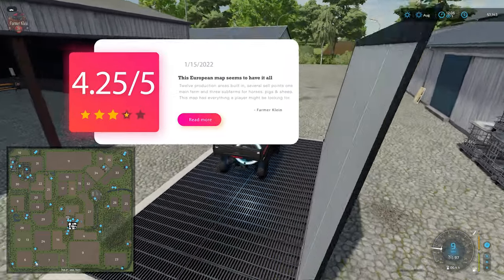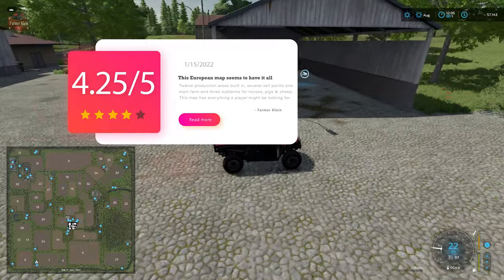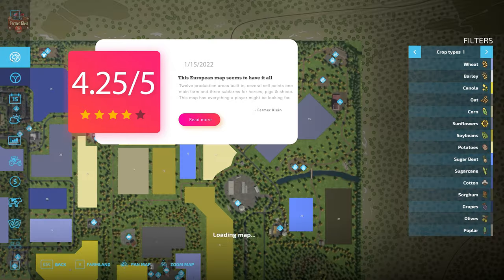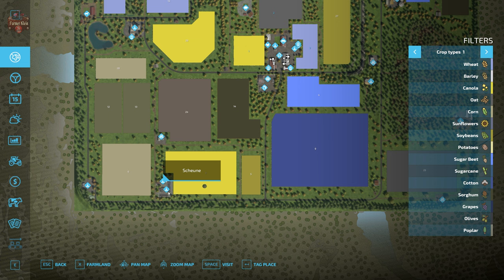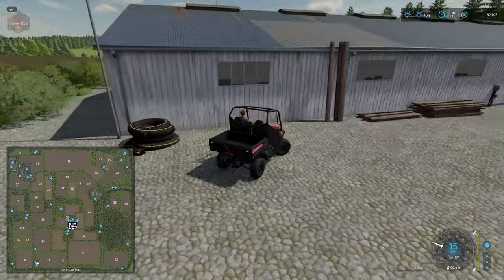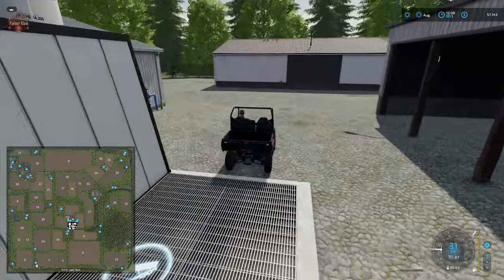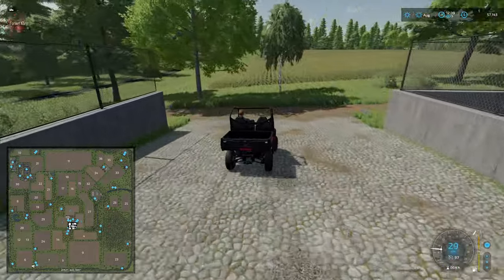So we have another sell point and then another bale sell point over here. We'll come up here to one more area — the sugar mill — which will close out this video. I'll be curious to know in the comments what you think of this map and whether it's something you'd be interested in playing. This is going to go into the European map category.